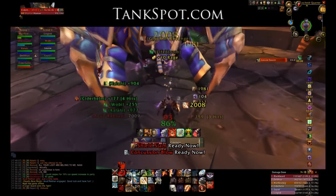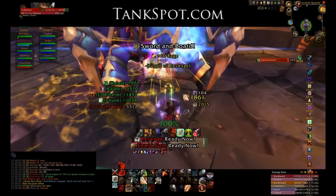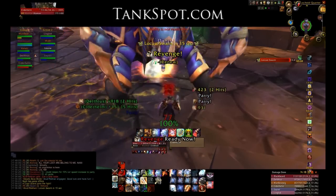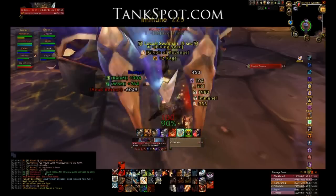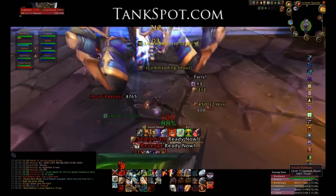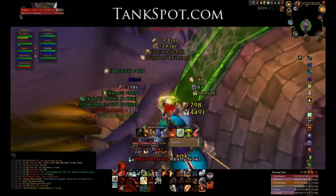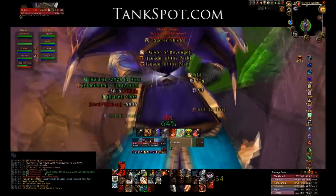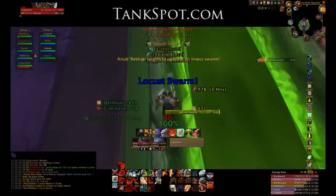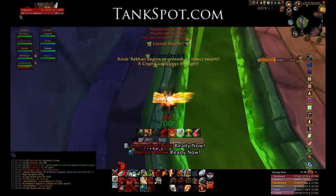I'm watching out for the locust swarm. All of the DPS is focusing on those crypt fiends as they come out, burning them down, then moving back to Anubracon. I'm keeping my camera ready as a tank. I took an impale there which made positioning quite a bit worse. There's the locust swarm — turn and run. Because I was closer after that impale, I'm almost definitely going to take locust swarm ticks.